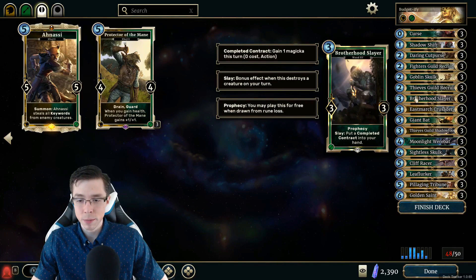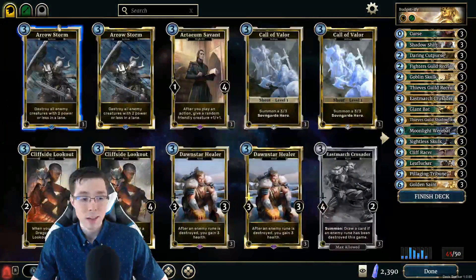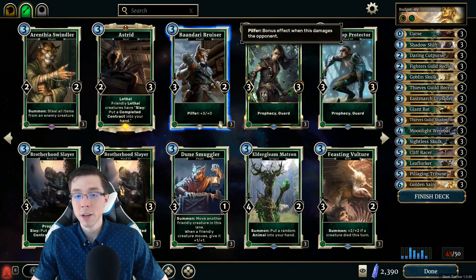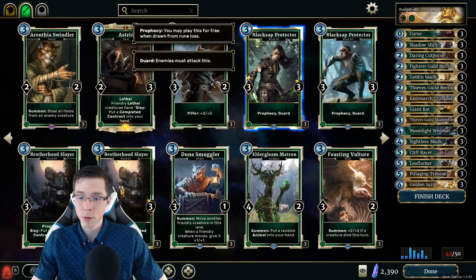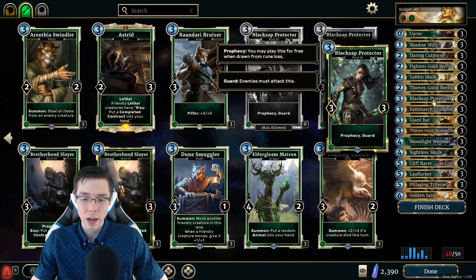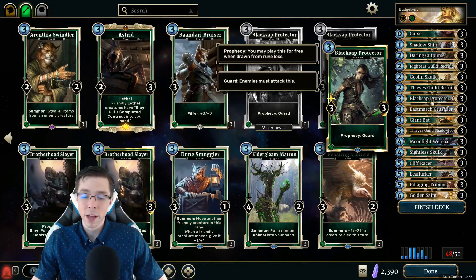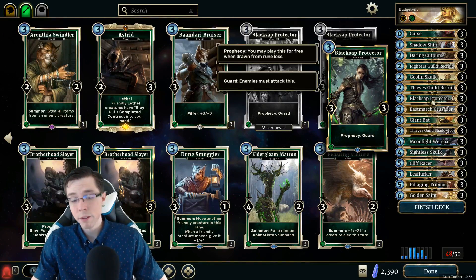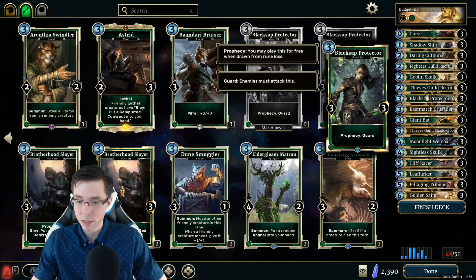Brotherhood Slayer unfortunately does have to be cut, as it is from the Fall of the Dark Brotherhood expansion. Definitely something you want to pick up. We've taken Brotherhood Slayer out of a few decks in the Budget of Five series so far, and the common replacement we've been doing is Black Sap Protector — a three-cost, three-three as well, also a Prophecy, keeping that Prophecy count high, and a Guard. This will help you against aggressive decks, which are very popular in the lower end of the ladder, defending your two-drop plays, sometimes your Cutpurse, sometimes your Goblin Skulks, and being a surprise Prophecy.